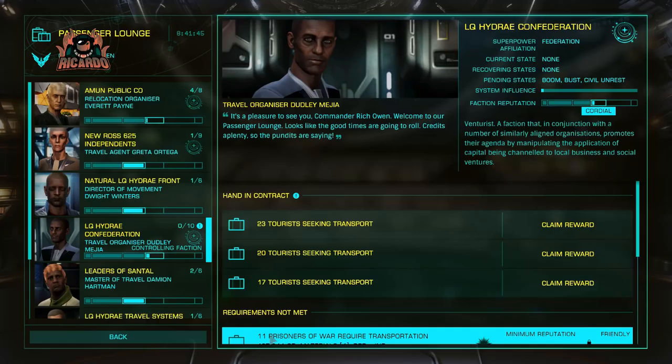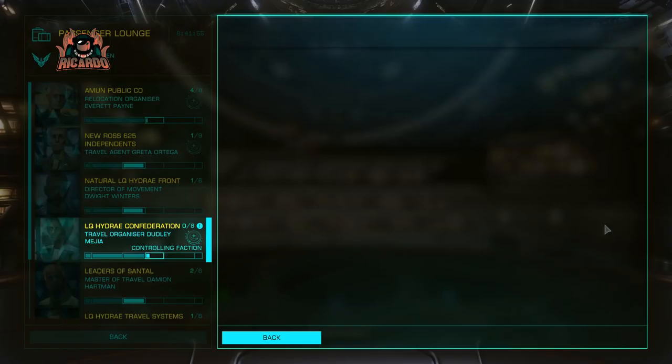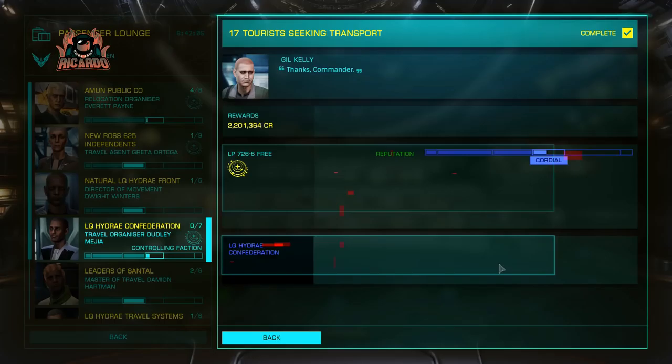As you can see, my reputation is also increasing and I'm going through the ranks with the superpower, which I'm already friendly with — that's great. The more friendly you are with the superpower and the factions, the better missions you're going to get. I've claimed all my rewards.